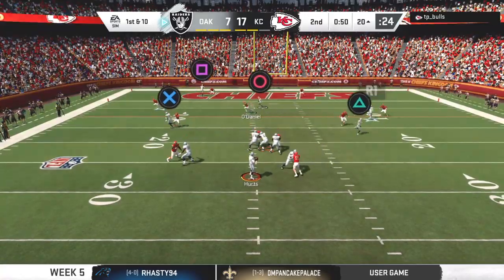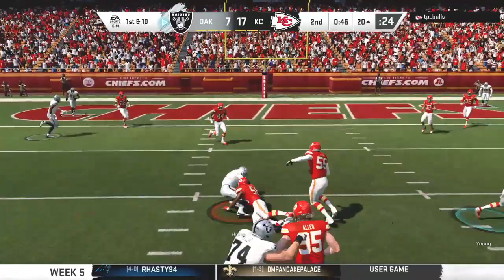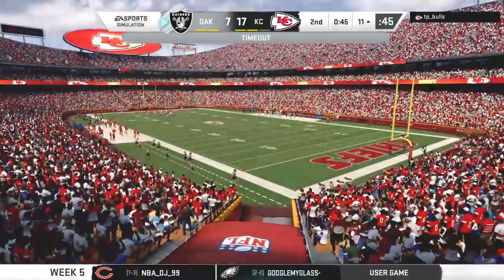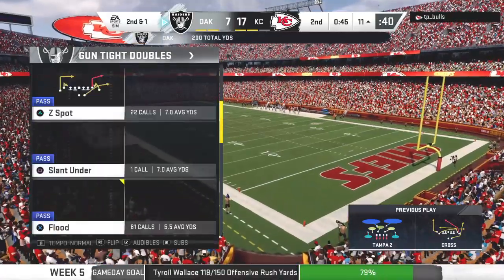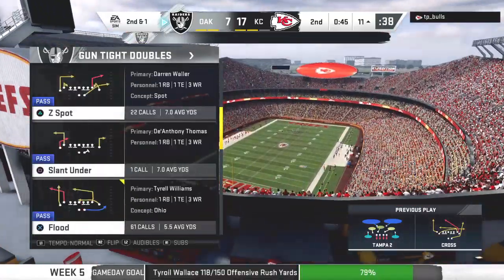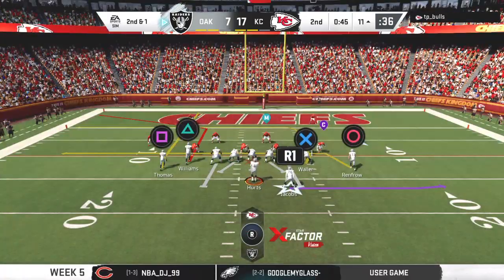From the red zone now, they'll look to throw — forced out to his left, stepping up, he's going to keep it, and he's tackled a yard short of the marker. Good gain of nine on first down. The Raiders going to use one of their timeouts as the clock will stop with 45 seconds to go in the first half.